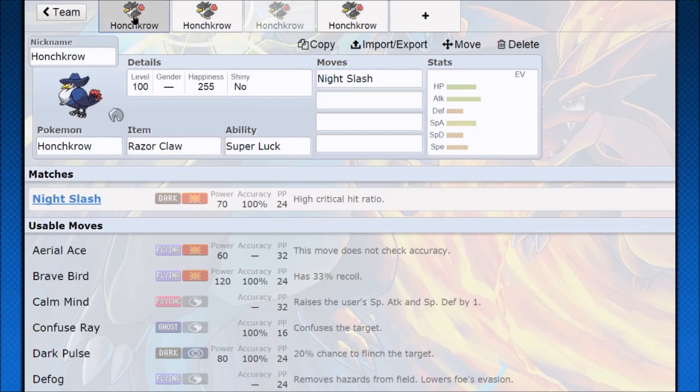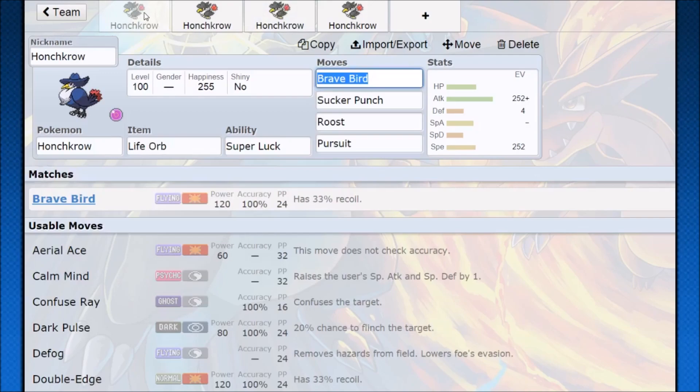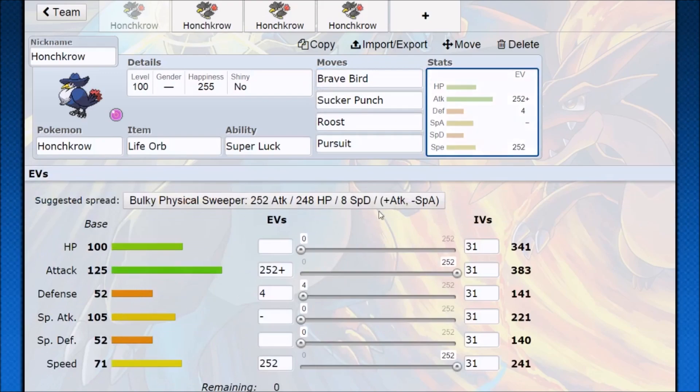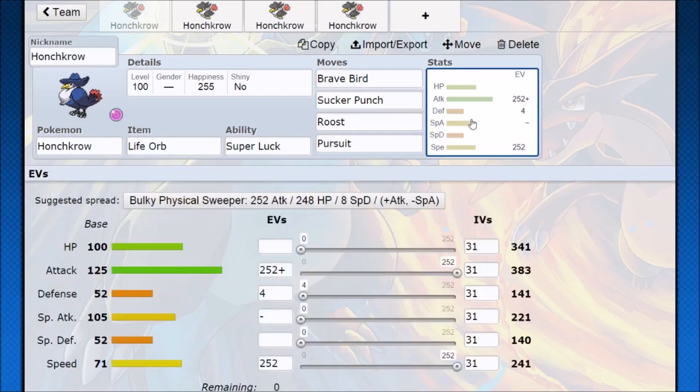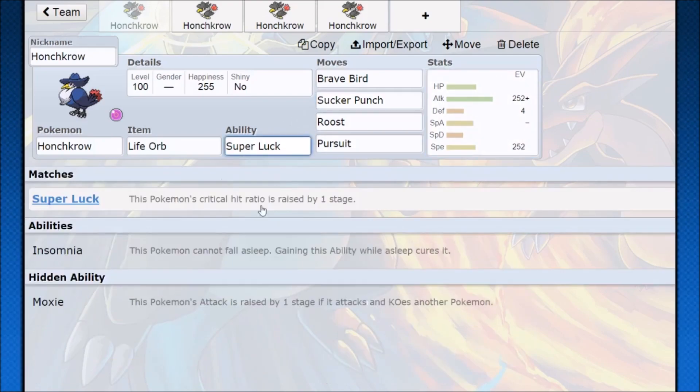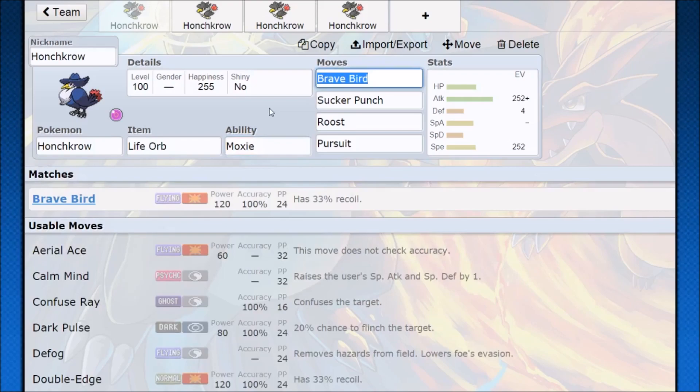We talked earlier about getting some speed into Honchkrow — that's going to be huge. If you Baton Pass speed, maybe even a Swords Dance, now Honchkrow is looking kind of ridiculous. With the dark/flying dual typing, it also has very strong STAB. Brave Bird is one of the strongest moves, and while it's kind of underrated on other Pokemon because of Talonflame, Honchkrow has a 125 attack using Brave Bird, which is going to secure a ton of KOs if you get the outspeeds. Also, Sucker Punch with STAB is ridiculous — 80 base power, and if the opponent is going to attack, you gain priority and attack first. Sucker Punch plus Life Orb plus Adamant Nature plus Moxie means a lot of one-hit KOs.